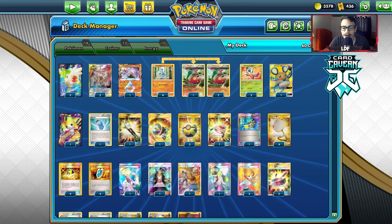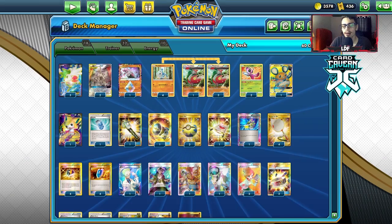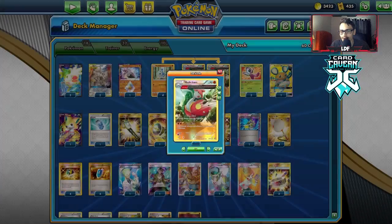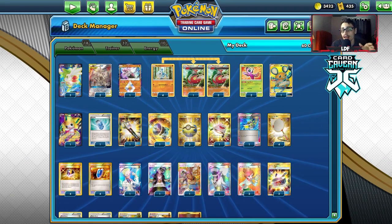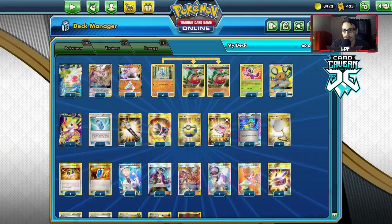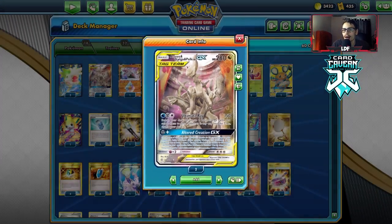Welcome back to the PTCGO Expanded Rebel Clash video. Today we're taking a look at a Medicham ADP deck. This deck's draw in Expanded is that Medicham is a fighting type, and there are a lot of Pokemon weak to fighting that are very good in Expanded — like Zoroark GX, Greninja Zoroark, and Pikarom. You already have that great type advantage, and combined with ADP's Alter Creation, it's pretty good.